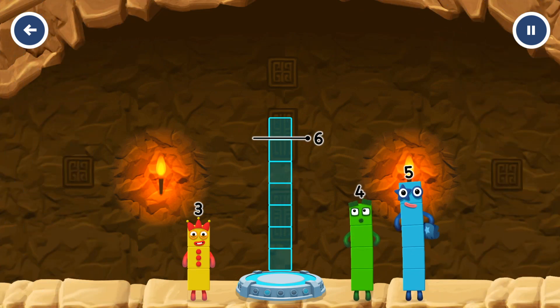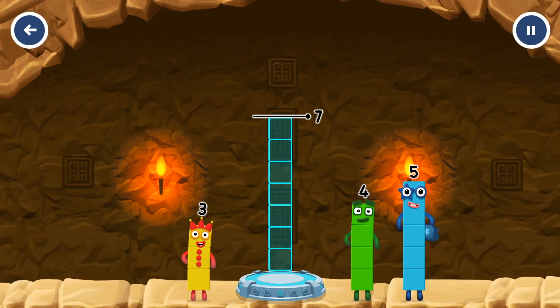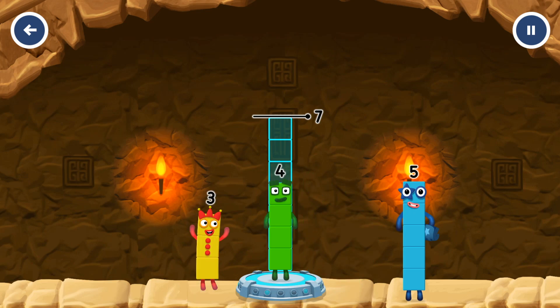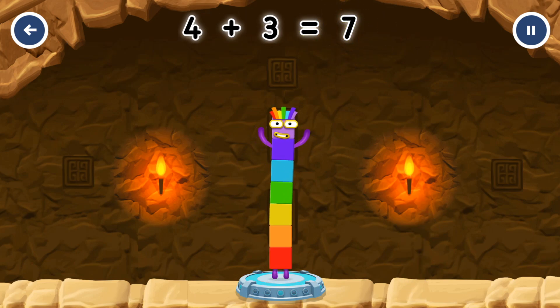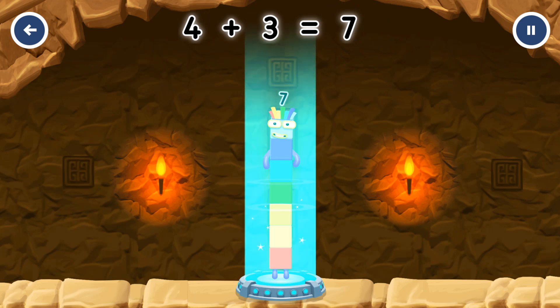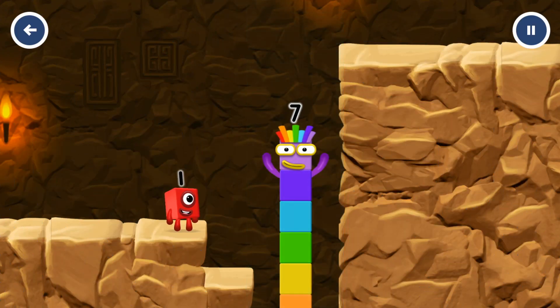Add number blocks to make seven. Four plus three equals seven. You solved it. I am seven. Excellent.